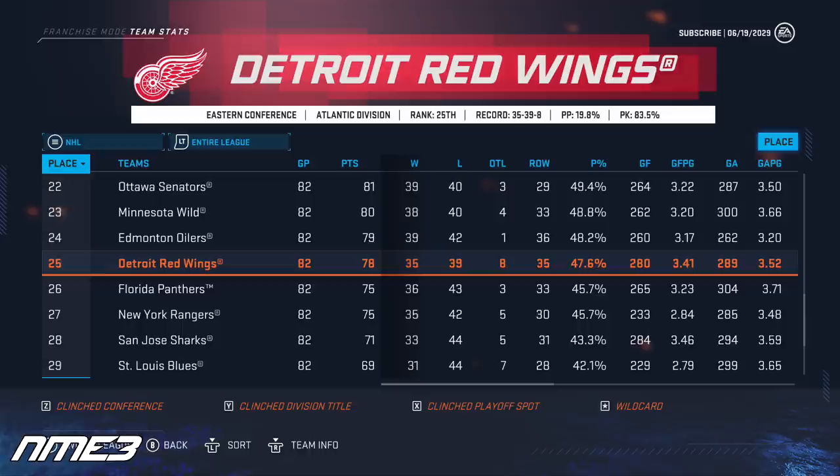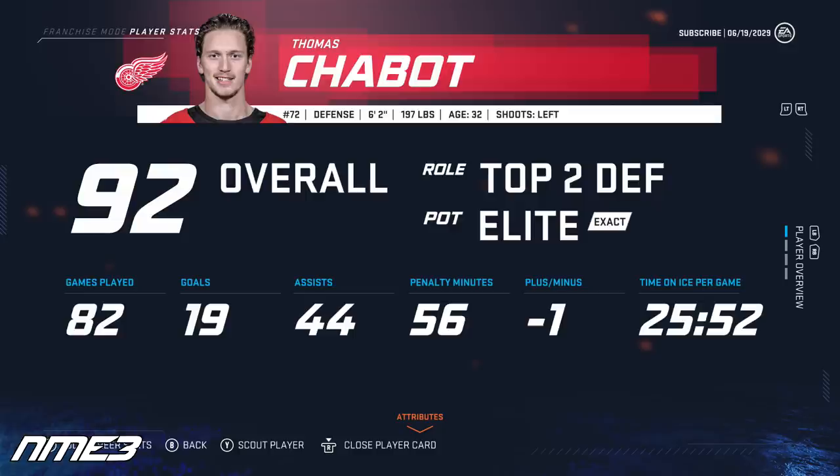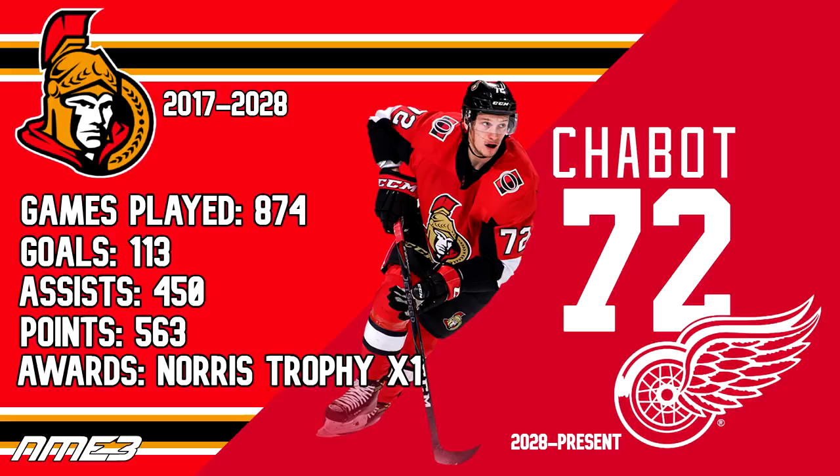Thomas Chabot's decision to sign with Detroit may not have been a great one as Detroit finished 25th in the league with no playoffs once again. He did have a pretty good season with the Wings though — in 82 games he scored 19 goals and 44 assists for 63 points, was a minus 1, and increased up to a 92 overall. This was again the last year of his deal and he signs another one-year deal with the Red Wings worth 12.14 million dollars per year.